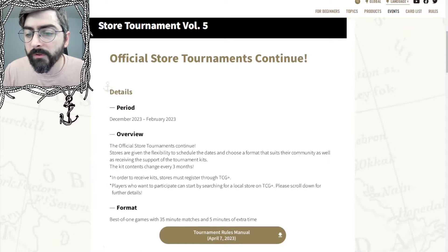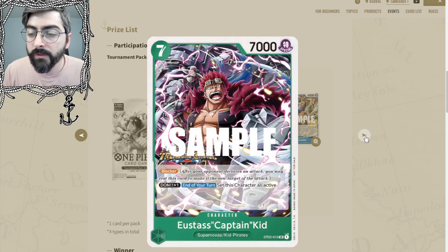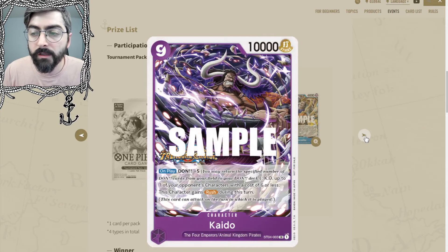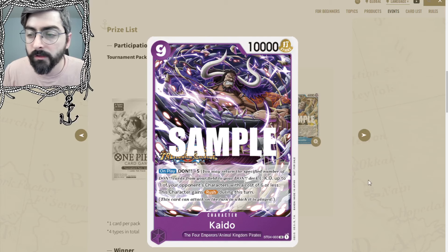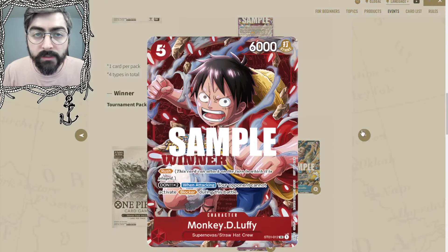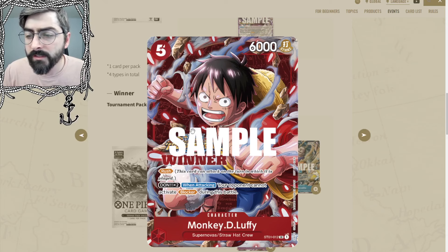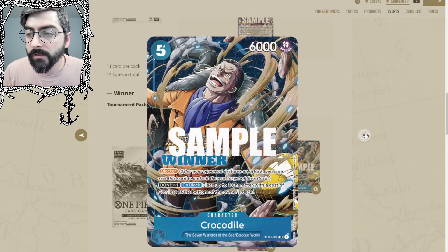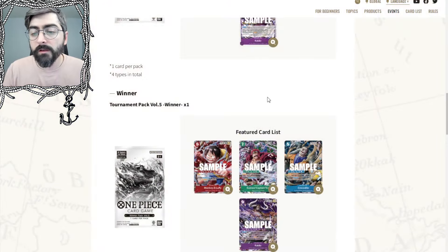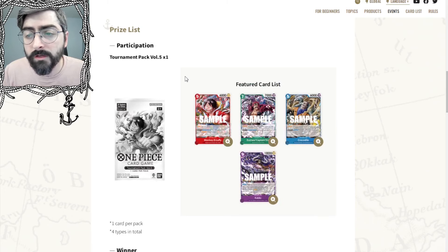Moving on to something coming sooner than I expected to English — the Treasure Cruise promos. This is Starter Deck reprints with new art: Rush Luffy, the Blocker Law from the starter deck, the Blocker Crocodile from the starter deck, and the nine drop Kaido from the starter deck. Those are your entry participation packs, one card per pack as usual, and winners get the same treatment with color background replacing the original background plus a winner stamp and a Treasure Cruise logo. Tournament Pack 5 only has four cards, so it'll be pretty easy to collect at least one of each.